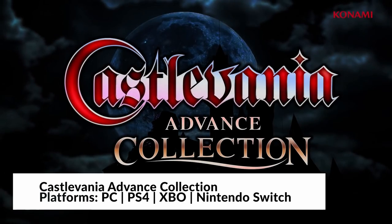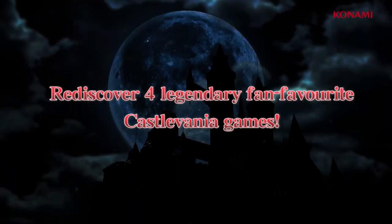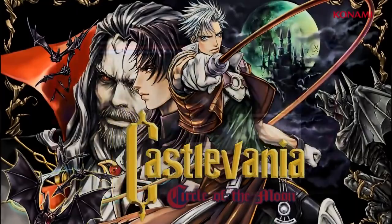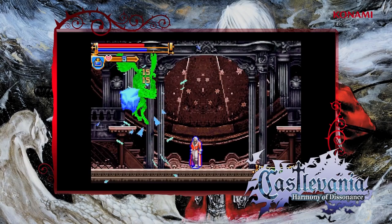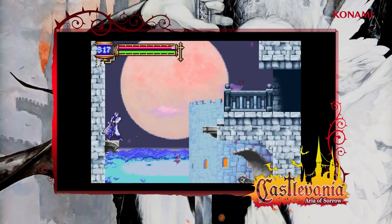Castlevania Advance Collection brings us 4 Castlevania games: Castlevania Circle of the Moon, Castlevania Harmony of Dissonance, Castlevania Aria of Sorrow, and Castlevania Dracula X. Four games for the price of one — three Metroidvania games from the GBA era that have great combat and a fantastic story. We don't have updated graphics, so it's just a port from the GBA games.